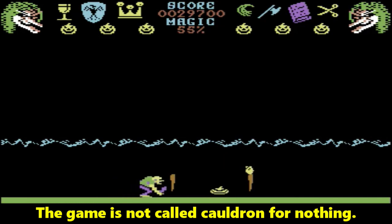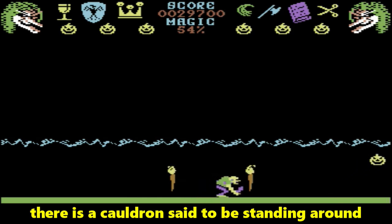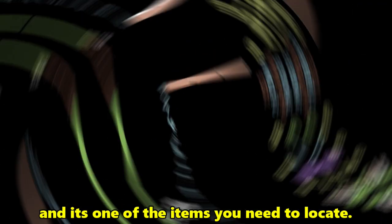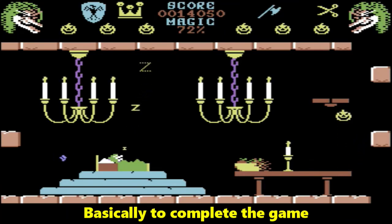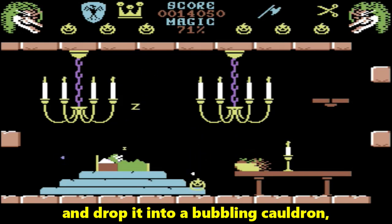The game is not called Cauldron for nothing. Somewhere in the dungeons of the Bewitched Castle, there is a cauldron said to be standing around, and it's one of the items you need to locate. Basically, to complete the game, you need to collect a lock of the witch's hair and drop it into a bubbling cauldron.